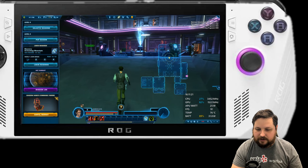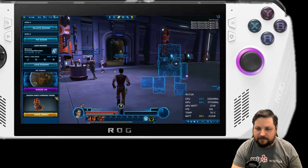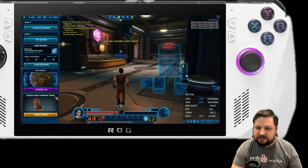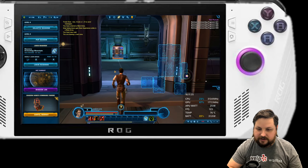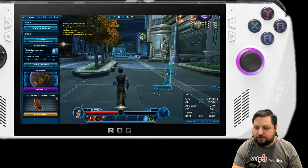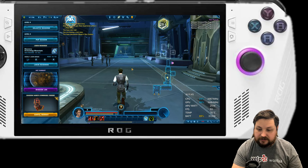I don't know how to run or anything in this game, so sorry for those of you who have played this for a long time. I imagine this is not the most demanding area. But 143 fps was on the screen there for a second and on the Ally screen it just looks sensational.